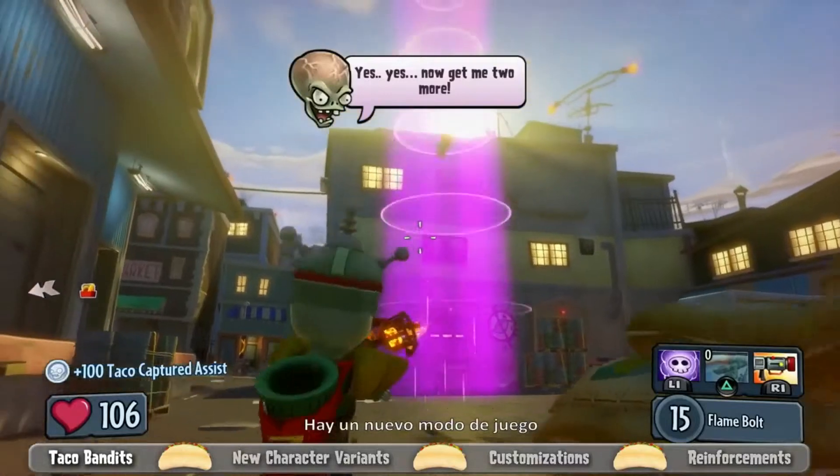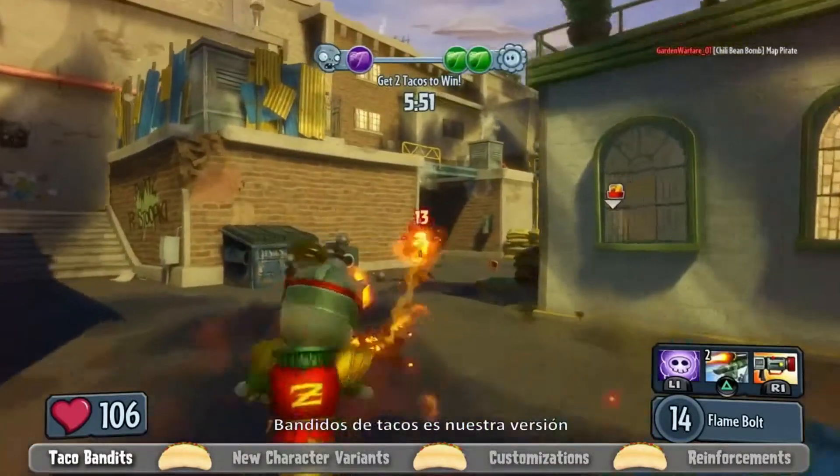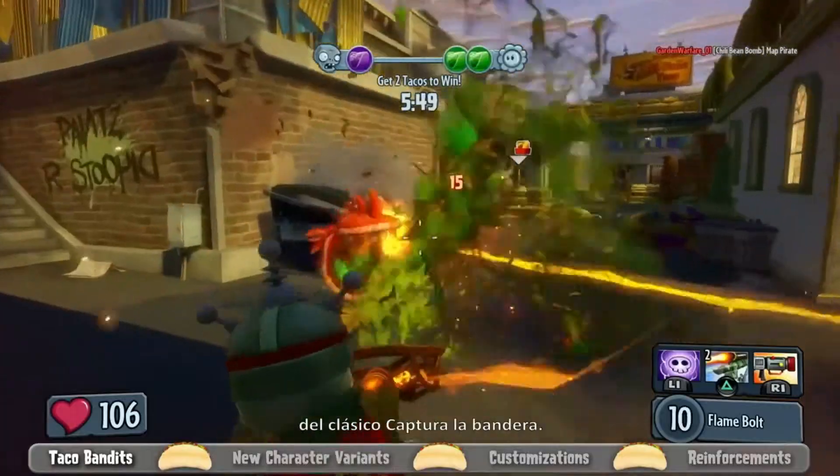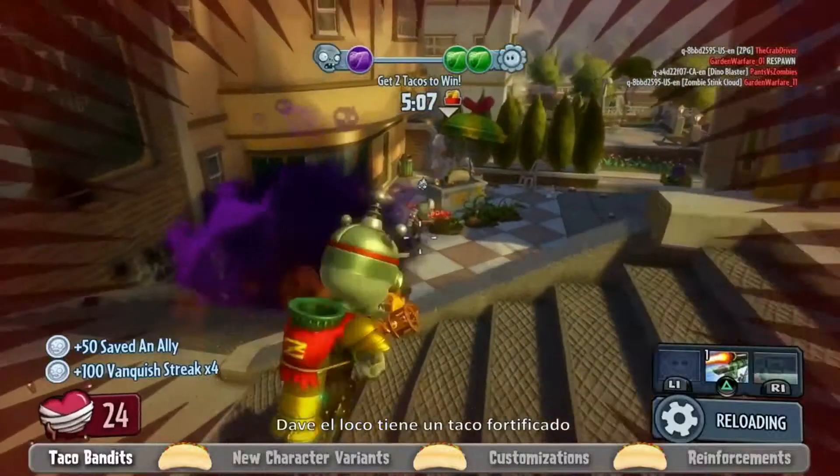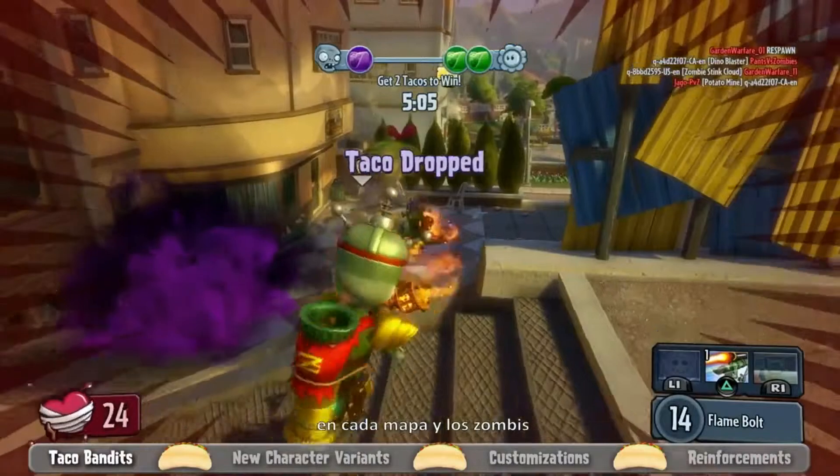A new game mode we'll be introducing soon is called Taco Bandits. Taco Bandits is our take on a classic capture the flag, but of course using cool tacos as the thing to get. Crazy Dave has a fortified taco in every map, and the zombies are trying to get it.